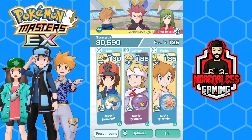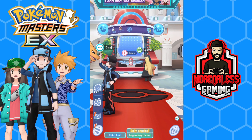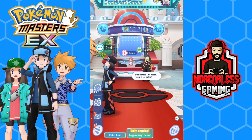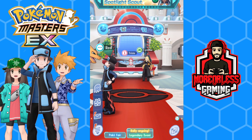Mull over these team building tips, build teams with good synergy, and you'll be clearing Master Mode, Battle Villa, and pretty much all end-game stages. That'll wrap up this video in the guide series — I hope you enjoyed it and learned something about team building and good team compositions. My name is Brandon; if you enjoyed the video consider dropping a like and subscribing, and let me know in the comments what your favorite team composition is. Thanks for hanging out and I'll see you all in the next video.